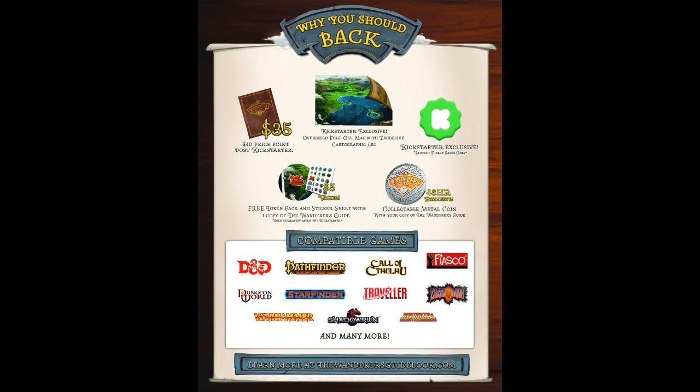Personally, the $35 pledge level is the most appealing to me, since the book itself is going to be a $40 MSRP once it's released. Not only do you get the physical book, you get a digital version, a token pack, and a giant map. And for the Kickstarter exclusive, I believe you also get the cartographer's map, which is awesome.